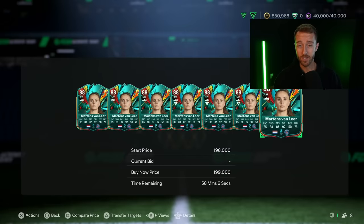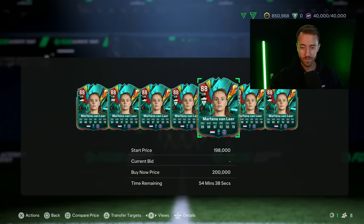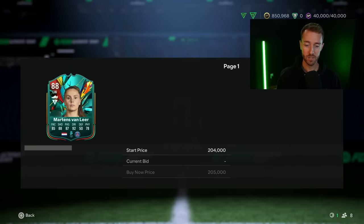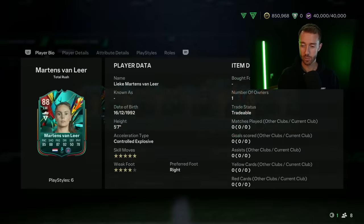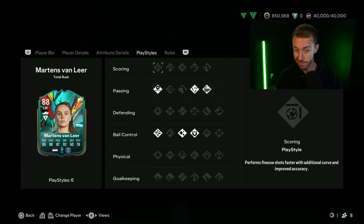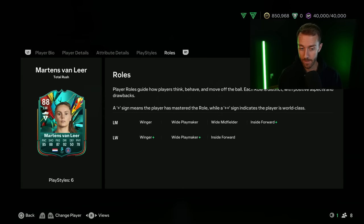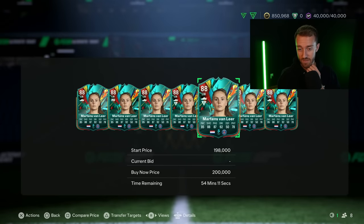Something on the market that changed — price range updates. Martins got a price range update to around 290,000 coins, so she is now actually on the market right around 200k. Her price has been basically dropping since she got updated. I'd imagine this price drops early into Tuesday but then she's going to get to a point where people think it's too low and she'll go back up and be flippable. She's got four-star weak foot, five-star skills, and a pretty good card — people just want to try her out.